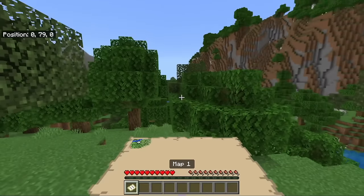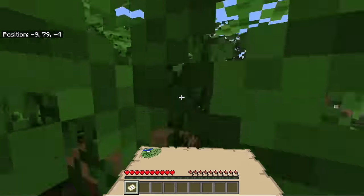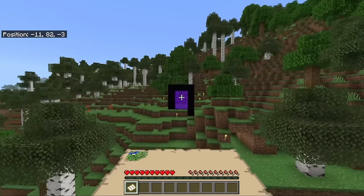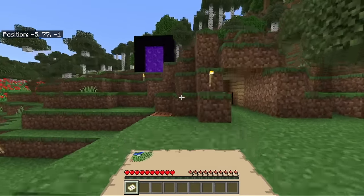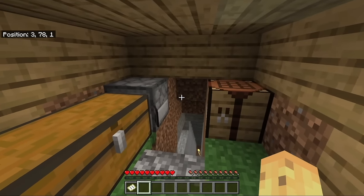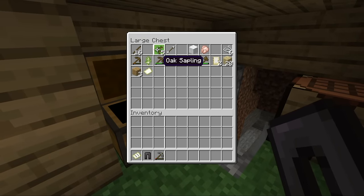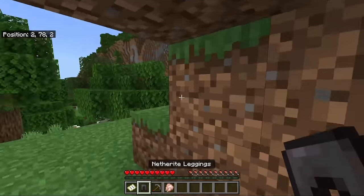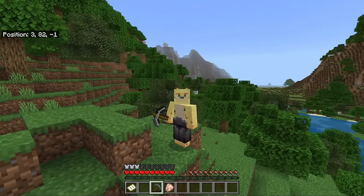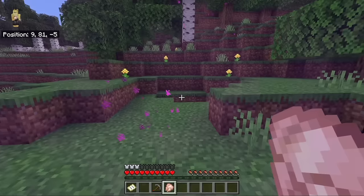The next world is called Noah Friends Fun and it looks as though they haven't done anything to it. There's a cherry grove tree, a nether portal right behind spawn, and — wait — a random pair of netherite leggings floating here, a stone pickaxe, a chest, and some raw chicken for food. Sometimes people give me enchanted diamond gear; this person gave me netherite leggings, a broken stone pickaxe, and a raw chicken.